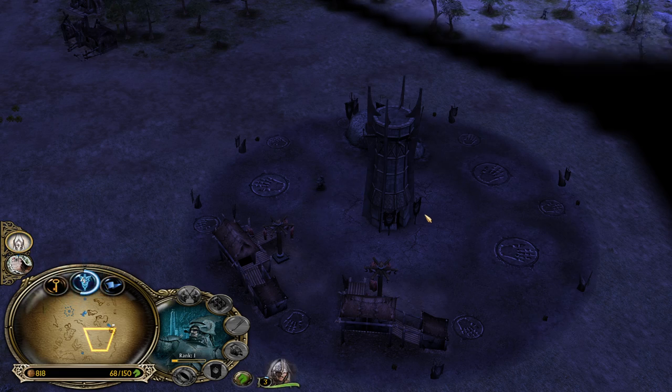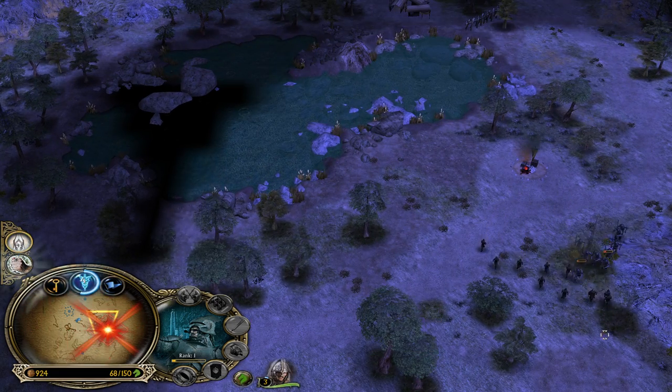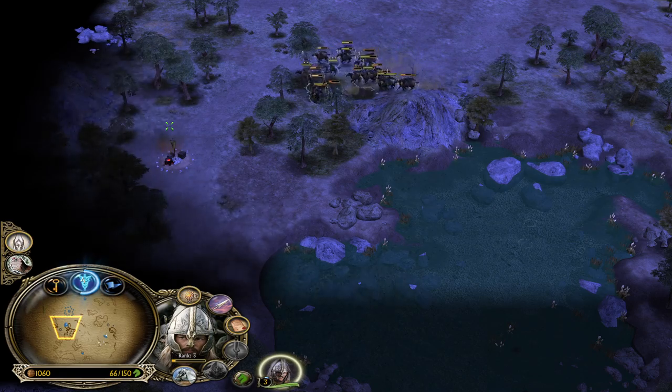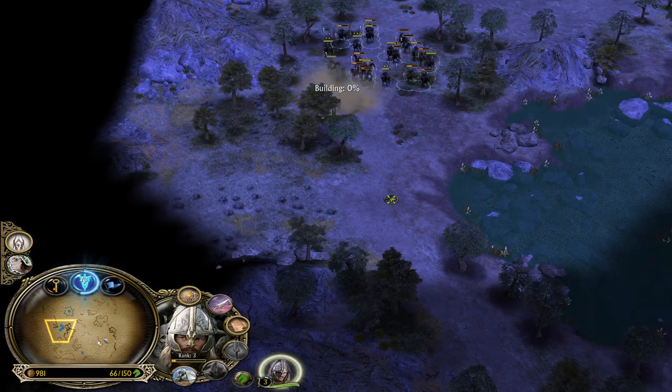This Isengard is making a huge mistake by building slaughterhouses, because the primary resource building from Isengard is actually the Furnace. Not only is it going to be better for Isengard since it's going to reduce the cost of upgrades, but also it's just much, much tankier than the slaughterhouse.